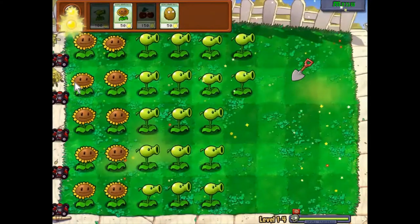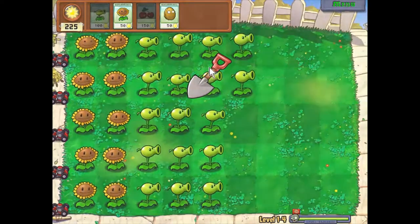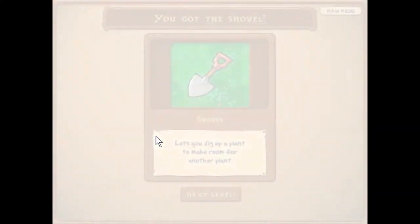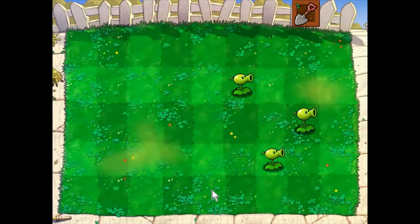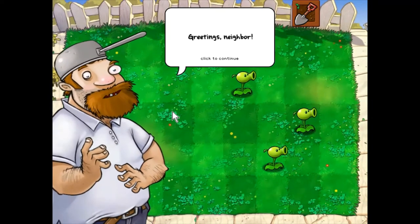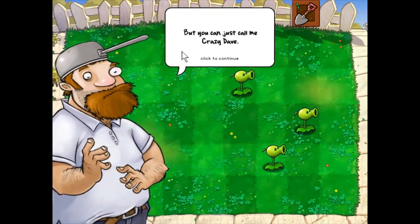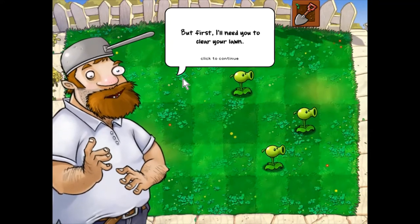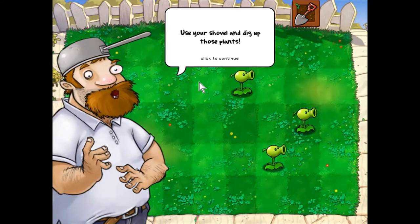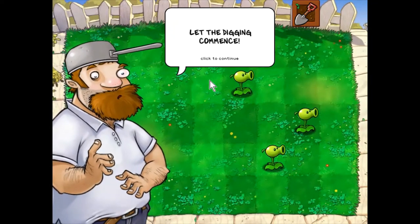We just got a shovel — now if we plant a plant in the wrong place we can shovel it out and make room for another one. He's gonna give us a demonstration. Crazy Dave says to clear the line using the shovel and dig up those plants. Let the digging commence.